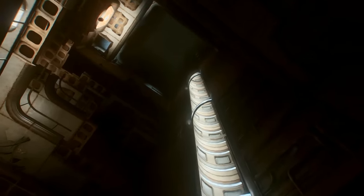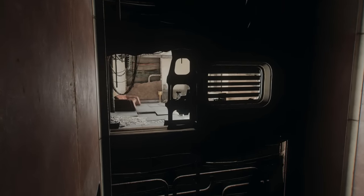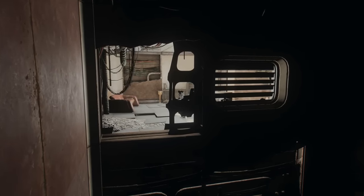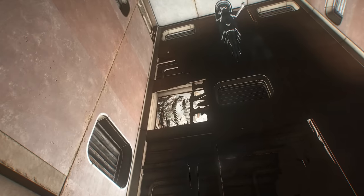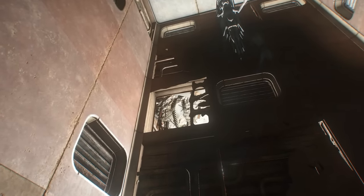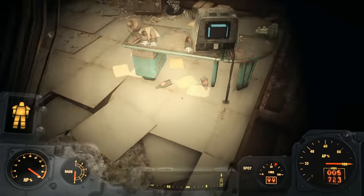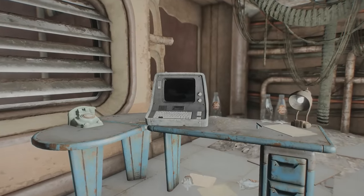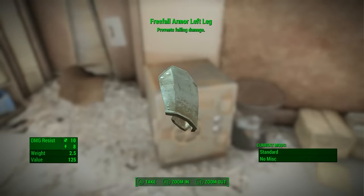The thing about the Free Fall Legs that makes them so significant is that the specific portion of the Mass Fusion building they're in is totally inaccessible without the use of a set of power armor enhanced with the jetpack modification, or through glitching. They're located within a safe in the room you're seeing me attempt to access on screen now. It may take a second try, but once you're in, you'll stand before a safe and a nearby terminal which can be activated to unlock the box, and inside the Free Fall Legs will be all yours for the taking.